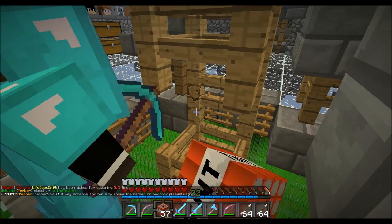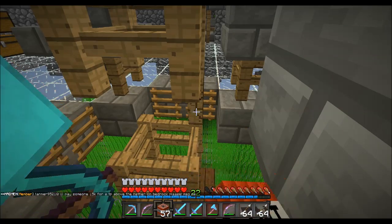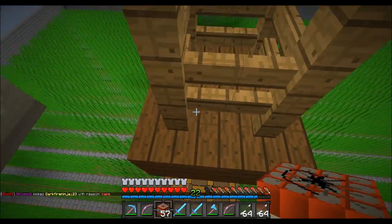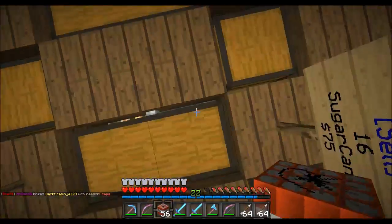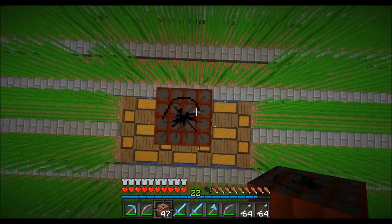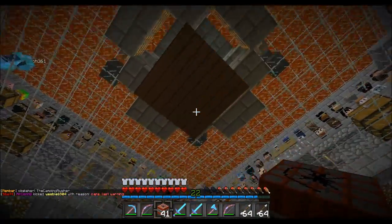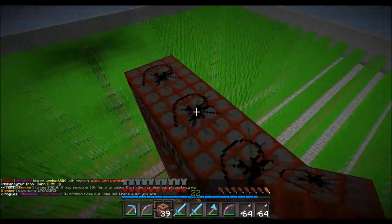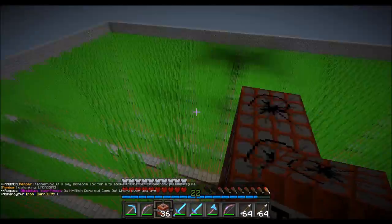No, we're putting it above the farm level, below this level, in the middle. Ryan, the sugar cane farm — are we putting it on there or below there? We're putting it above — come on Ryan, get it together. Oh, so you're just gonna TNT our base? No, we're putting it like... just floating. Yeah, why not?